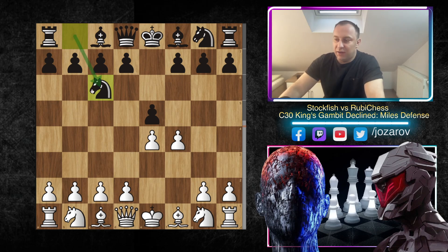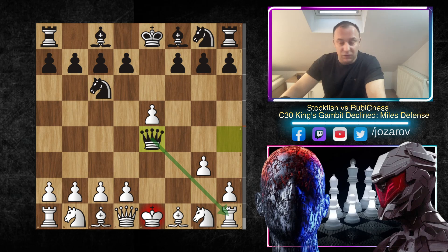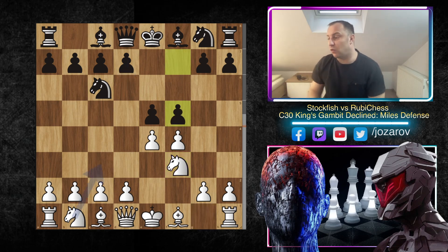The idea of Nc6 is clear — if you try fxe5, then of course Qh4 happens, and if you cover with g3, Qe4 loses the rook. So White has to be careful after f4. After Nc6, the most normal idea is Nf3. Here we have the so-called Miles Defense with the move f5.